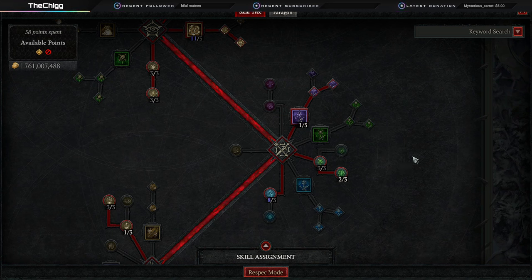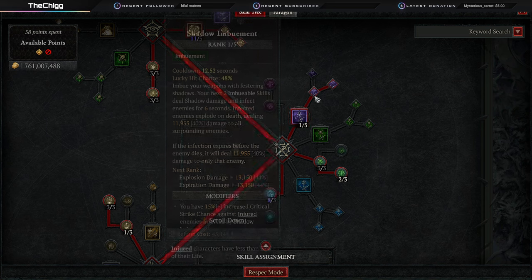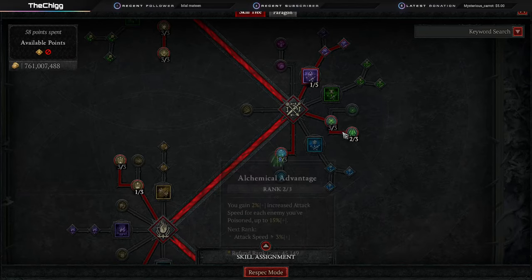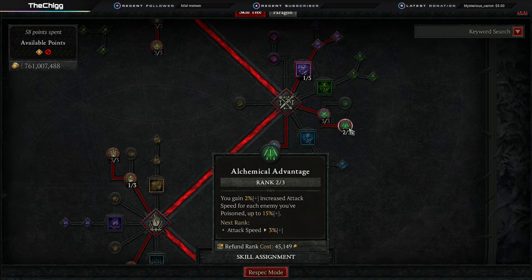We're now leaning into Shadow Imbuement to help us deal more damage, and I'll show you why when we get to the gear section. This is also going to help our poison damage. Enhanced Shadow Imbuement gives increased crit strike chance against injured enemies that are shadow imbued. Mixed Shadow Imbuement makes them take 12% increased non-physical damage, so our poison damage is really big. Deadly Venom increases poison damage — our main damage is poison — and two points into Alchemical Advantage gives us up to 15% more attack speed total.